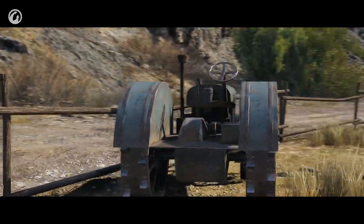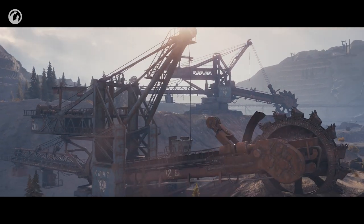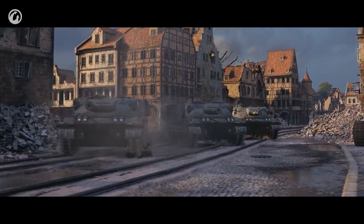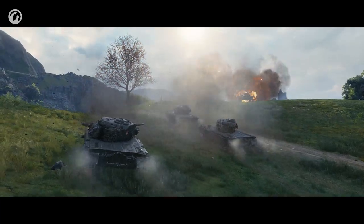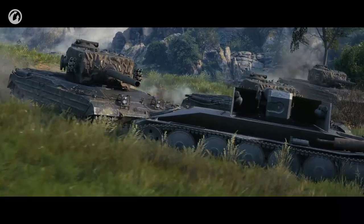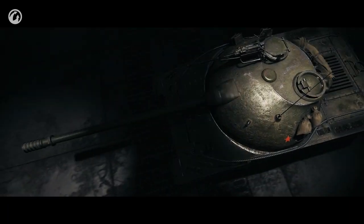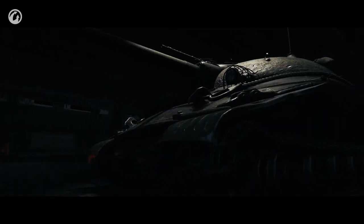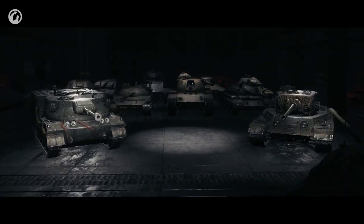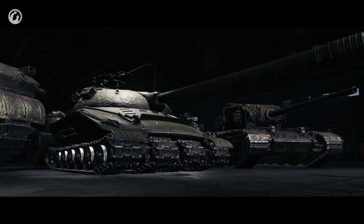There are cheap vehicles. There are expensive vehicles. The Excalibur is a vehicle to have fun on. The Chimera is a true beast with a unique feature. And the Object 279 is a priceless one — it's a status vehicle. A Rolls-Royce of World of Tanks.